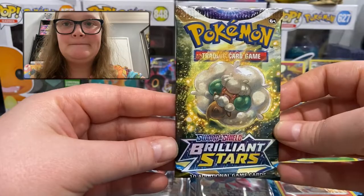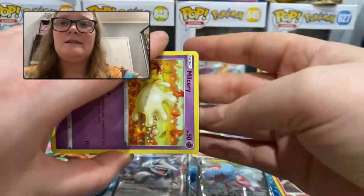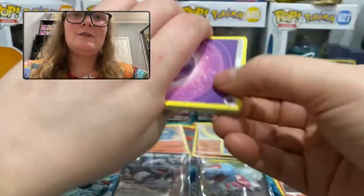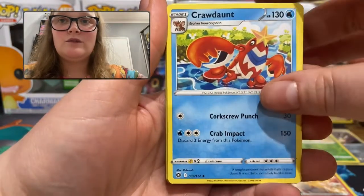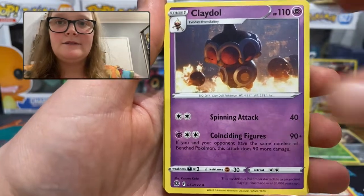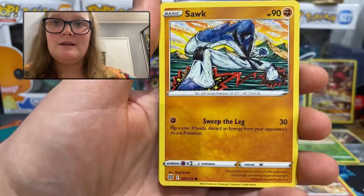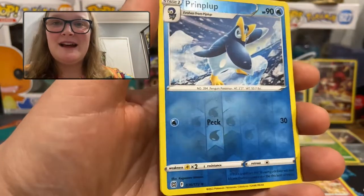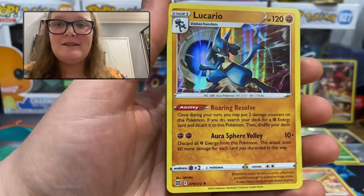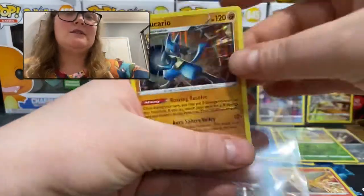Last pack for part one — I think that's a Whimsicott. Hoping for some last pack magic. Psychic Energy, Crawdaunt, Collapsed Stadium, Claydol, Milcery, Clefairy, Carablast, Cherubi, Sork. Reverse holo Prinplup, which is an uncommon. And the last rare for the video is — oh, it's a holographic Lucario! I'll take that. Very nice.